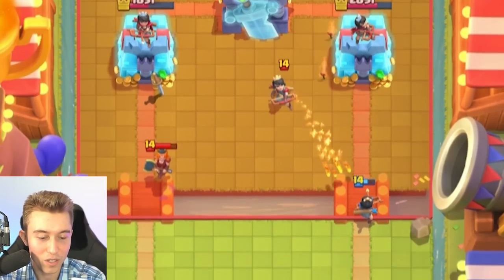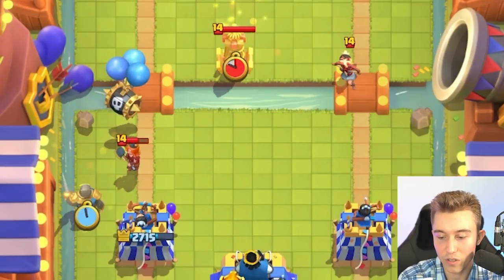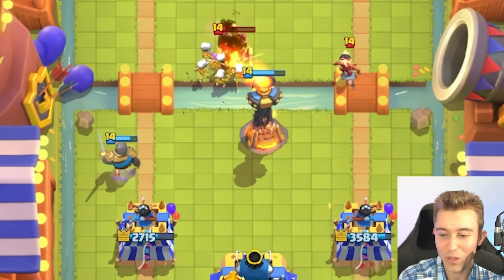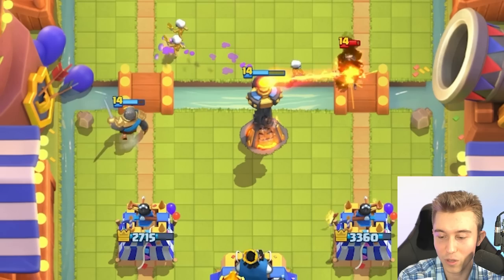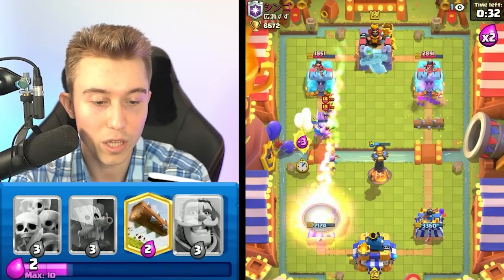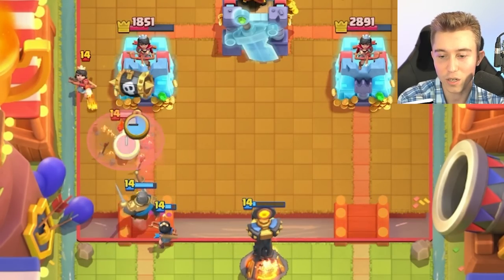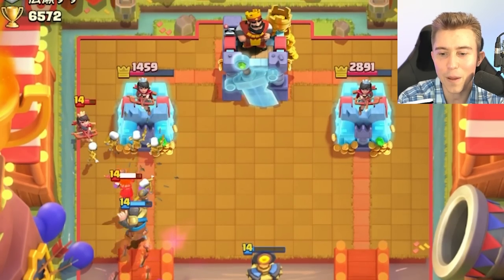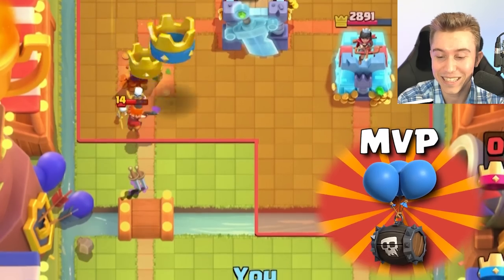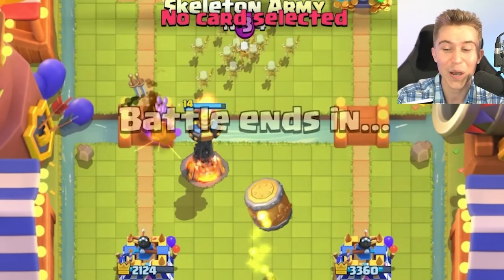I'm planning on cycling the skeleton barrel and knighting at the last possible second. I think I want an Inferno Tower — this might seem stupid, but I'm able to kill the princess and it's going to stay alive since it is double elixir, so I can go in for more princesses at the river without worrying because the Inferno Tower is protecting it. He just logged, and I don't think he can kill the princess and the Inferno Tower at the same time since the Inferno Tower is going to tank for everything. Skeleton barrel value is insane out here. I'm going to Inferno Tower to melt down that Valkyrie and melt down his dreams.